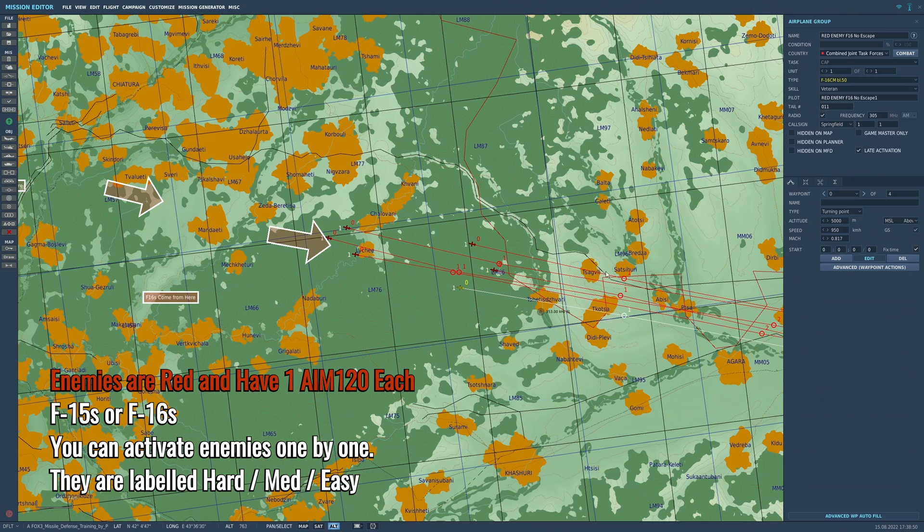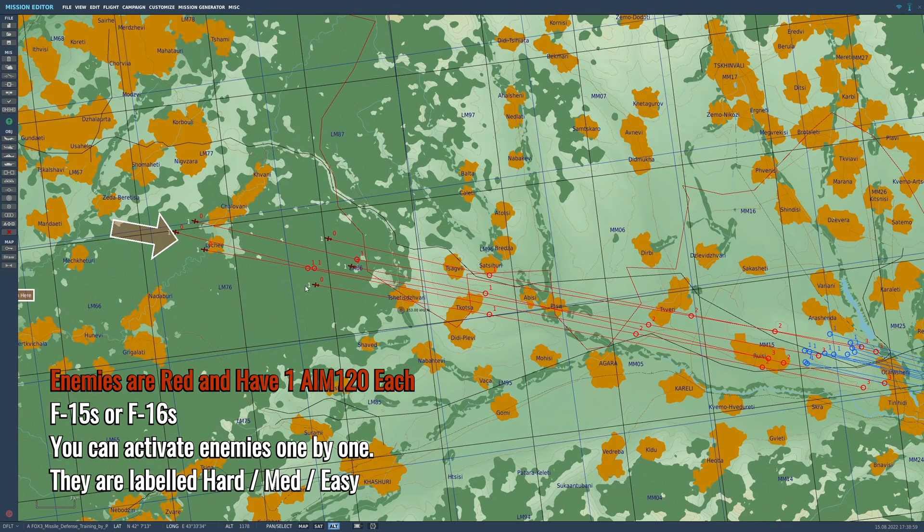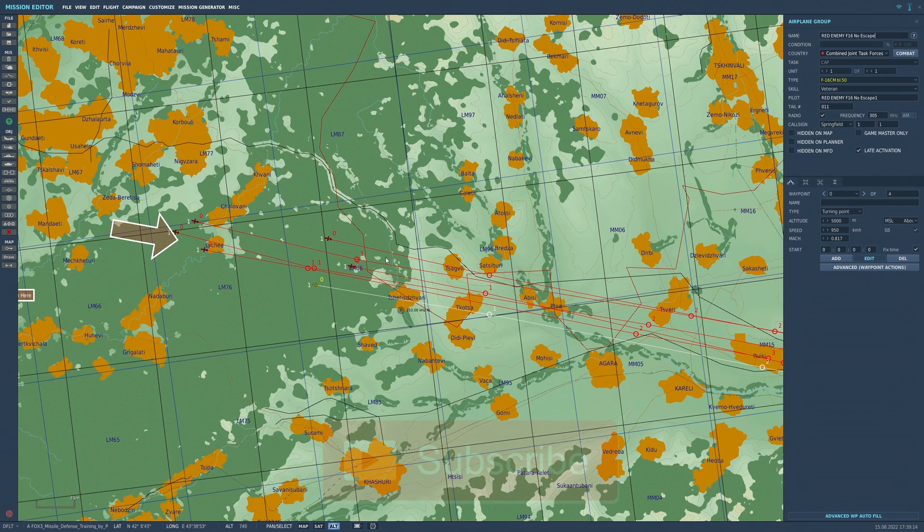That's all they've got - no guns. They've all got veteran skills, but the point is to have them launch a missile at you before you shoot at them. Get them to fire and your job is to evade them. After you've evaded the one missile they've launched, turn back, splash them and spawn in the next guy.